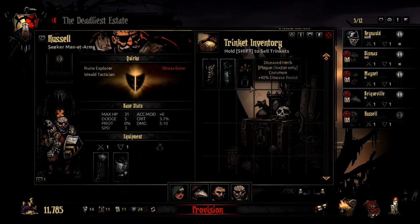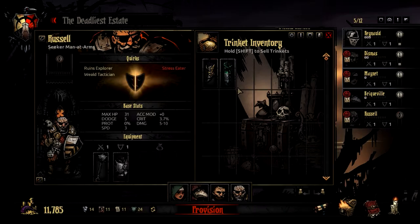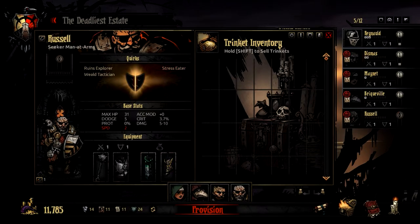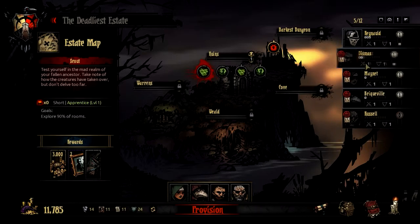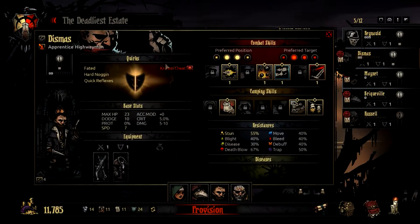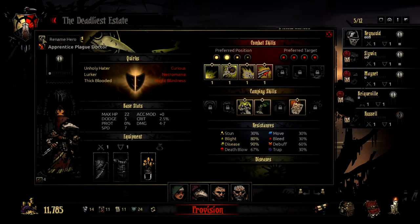Looking at our stats, we're going to open our trinket inventory. We're definitely going to give the plague doctor a disease resist — last thing we need is him getting diseased. This guy is going to get punched a lot, so I'll reduce his stress damage. His speed is already 3, which is pretty low, so he'll be going last most of the time. I'm going to give him the move resist because I don't want him pushed out of position. Good job, Russell.